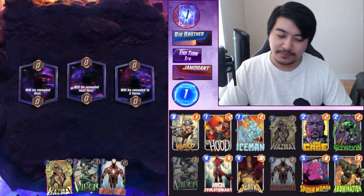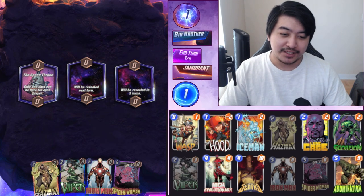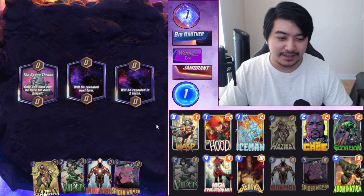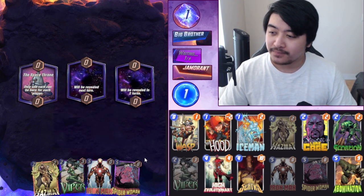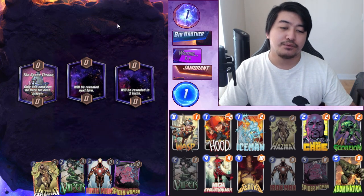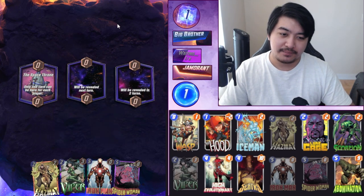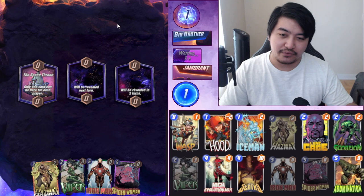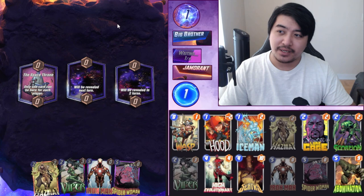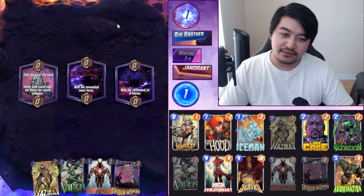I love that High Evolutionary animation - it's just way too good, so pretty, right in front of your screen as soon as the game starts. Okay, Space Throne might be a bit hard to win. I don't know how we're gonna win that because I can't put anything there with Viper. The strongest card I have is Sentry and I don't know if 10 power is gonna cut it, so we may have to give that one up.